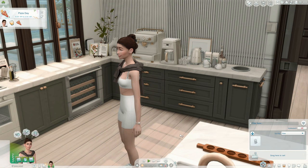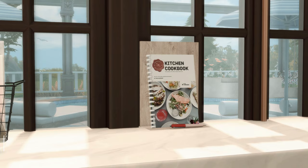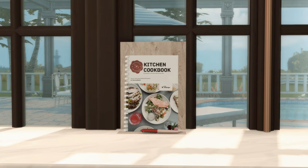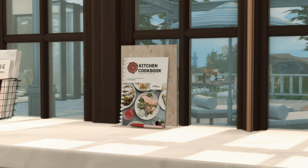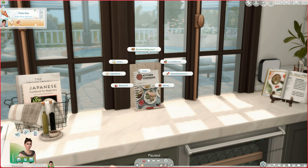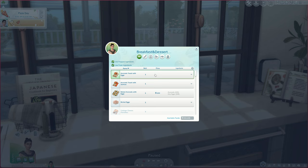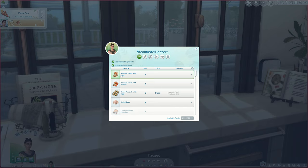Moving on, I wanted to show you some kitchen mods that add to realistic gameplay. The first is the Kitchen Cookbook by Somic and Severinka — it creates so many new recipes you can download in bulk or separately. It makes the game so much more realistic. If you press on it you get a cook option with different categories. For breakfast alone you have avocado on toast with eggs, avocado toast with salmon, baked avocado with eggs, boiled eggs, and many more. We're going to have Arena make us avocado on toast with eggs, family size.